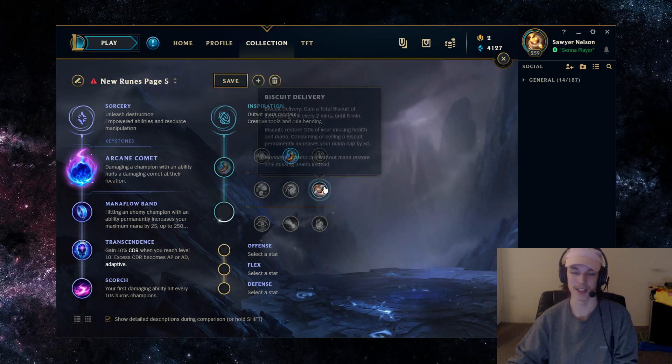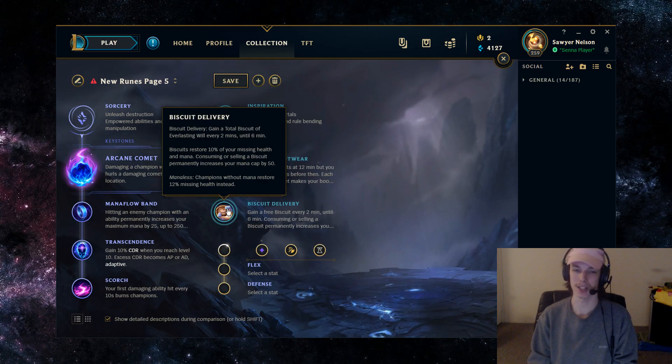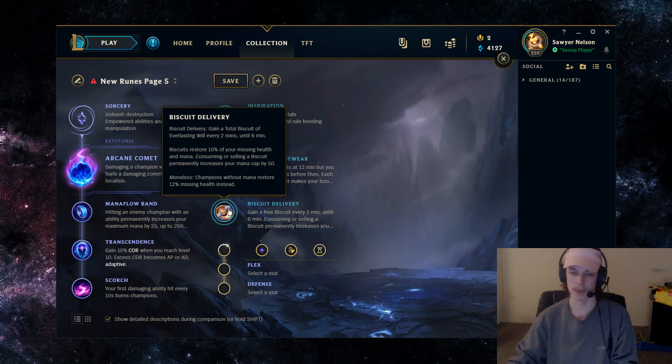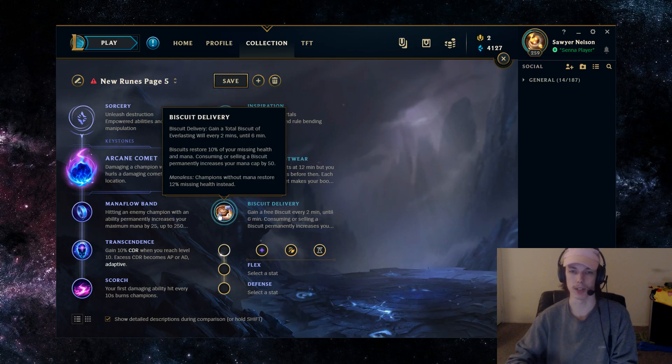The default I'd recommend is Magical Footwear, and then second is Biscuit Delivery. With Biscuit Delivery, every two minutes until six minutes you gain a Biscuit, and the Biscuits restore 10% of your missing health — but more importantly, 10% of your missing mana. Whenever you consume or sell a Biscuit, you permanently increase your mana by 50. This gives you more mana for free. In the laning phase, if you've overly spammed your abilities or overstayed bot lane, Biscuits let you cast one or two more abilities. The lower mana you are, the more value you get. And if you don't use them, you can sell them and still get the increased mana — which can offset the cost of a Control Ward.